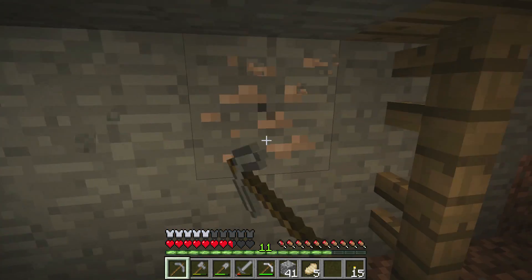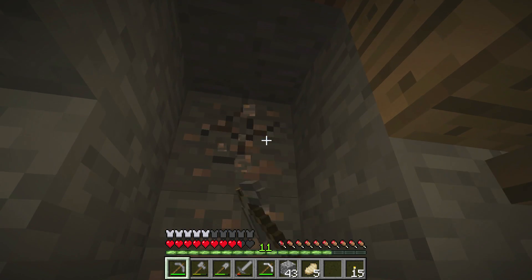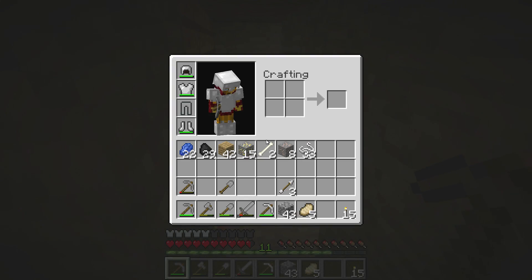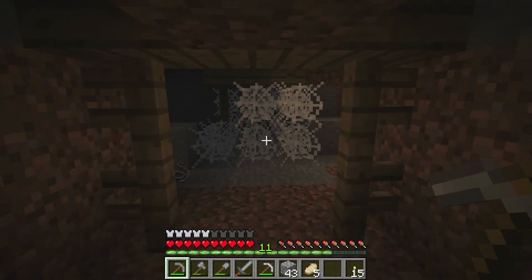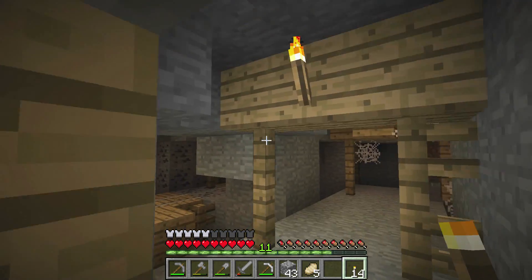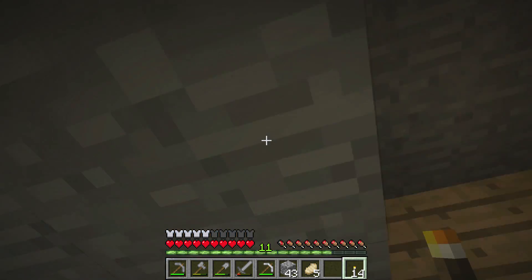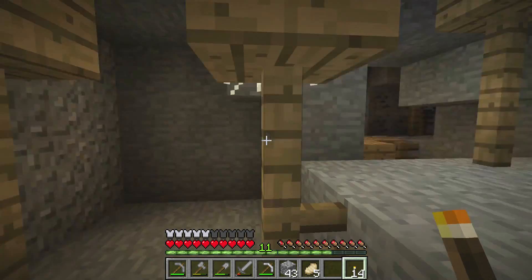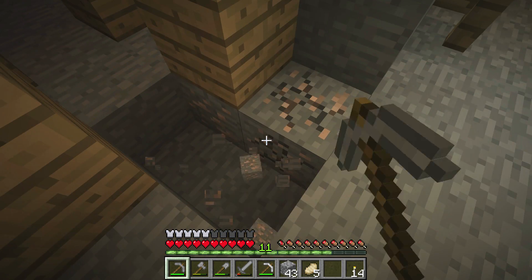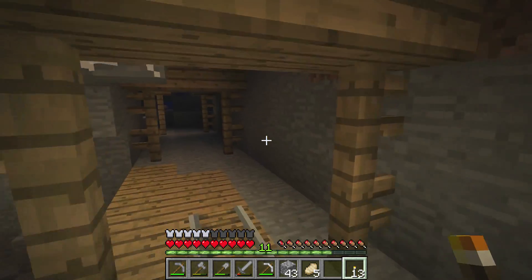Let's go ahead and grab this iron here — we're getting a fair amount of iron. We have eight iron from this haul already. Oh and here's some more iron — there's a spider dying somewhere. Sounds like something's on fire, right above me in fact. A spider probably sensed me through the wall with their spidey sense and tried to get to me, and probably fell in a pit of lava — I don't want to dig up there because that would be very dangerous.